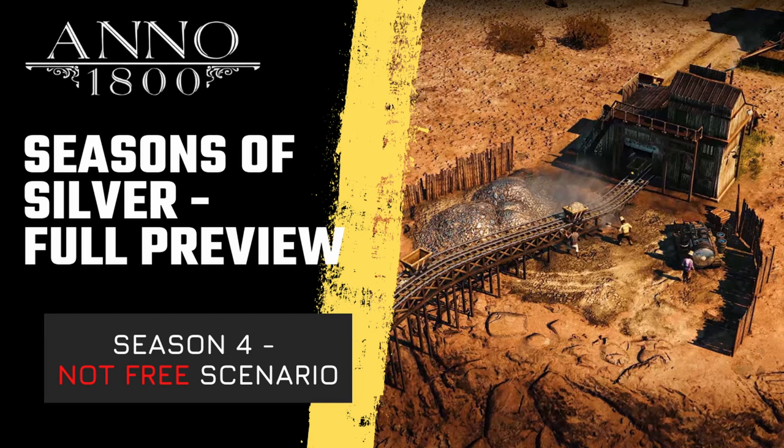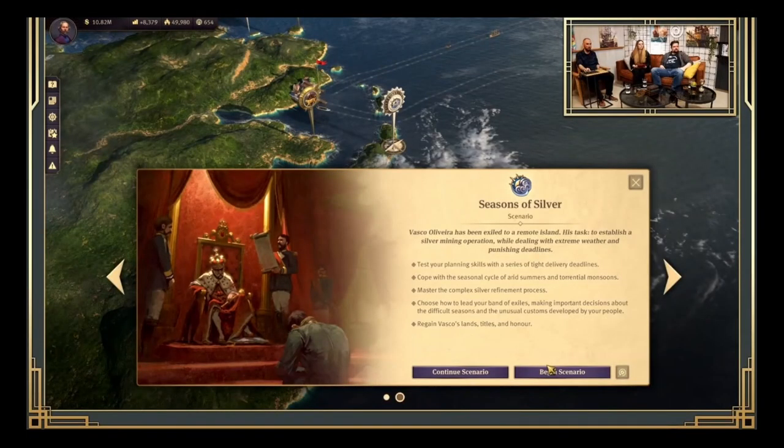It's also coming on April 12th, but contrary to the first scenario — the Hidden Burning scenario we got last year — for this one you don't get it for free. You do need to buy either DLC number 10 or the season pass for Season 4, then you will definitely get it. It's called Season of Silver, where we need to establish a silver mint while contending with dramatic seasonal changes and demanding deadlines.